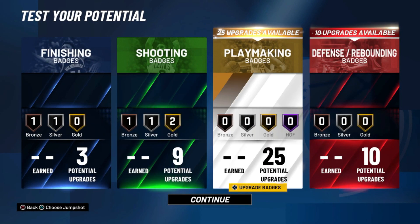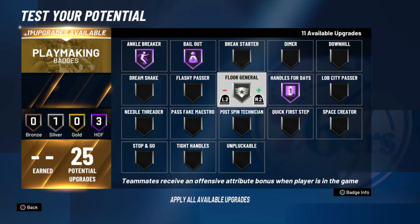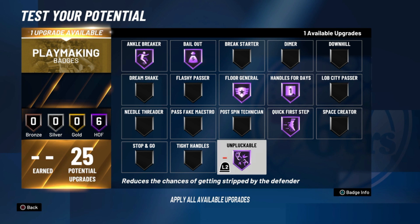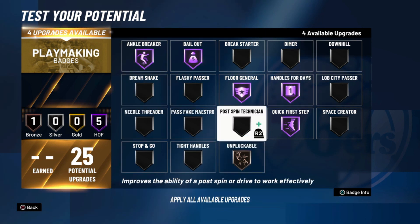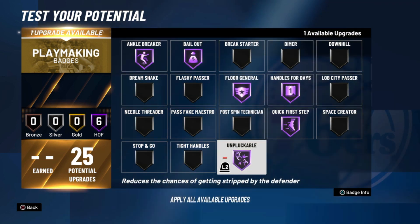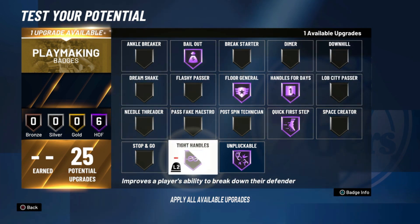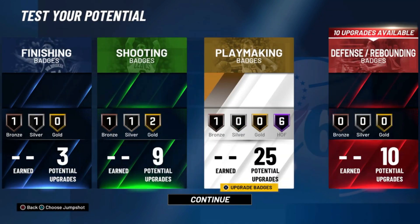For playmaking badges — I know some of y'all like ankle breakers and bailouts, so you can turn those up. You get your quick first step and unpluckable. Unpluckable does not have to be hall of fame at all, and then you have one extra — you could put on tight handles, needle threader, or whatever. You could even put unpluckable down to bronze and use tight handles or needle threader. For this video I'll just put on tight handles and ankle breaker. Remember all these badges are going to be changed once the actual game comes out.